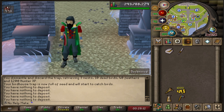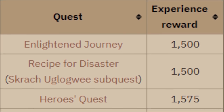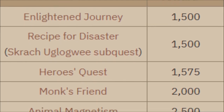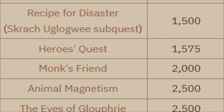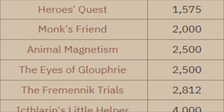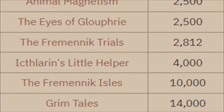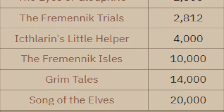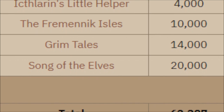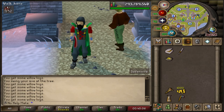First of all, let's talk about quest rewards for woodcutting. Enlightened Journey will give you 1,500 woodcutting XP, Recipe for Disaster subquest 1,500, Hero's Quest 1,575, Monk's Friend will give you 2,000 — that's a really good one to do at the very start of the game with pretty much no requirements. Animal Magnetism 2,500, Eyes of Glouphrie 2,500, the Fremennik Trials 2,800, Icthlarin's Little Helper 4,000, Fremennik Isles 10,000, Grim Tales 14,000, and Song of the Elves will give you 20,000 woodcutting XP.